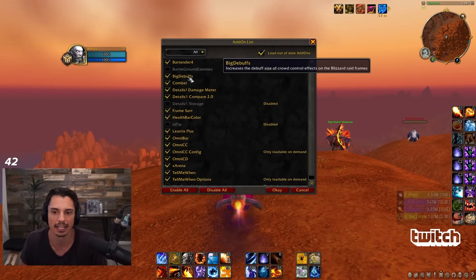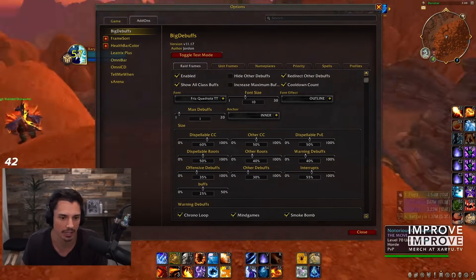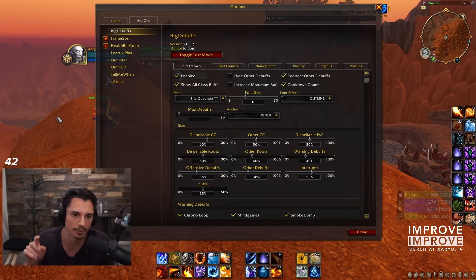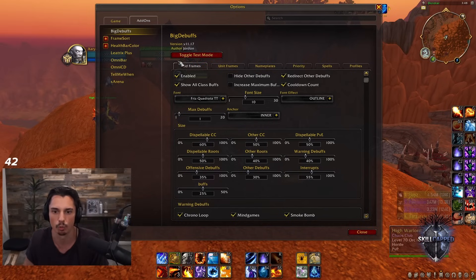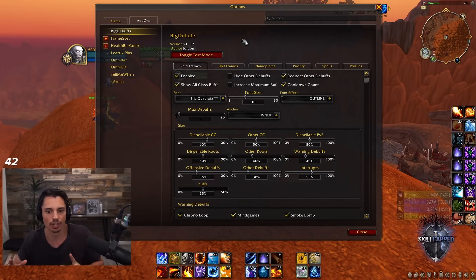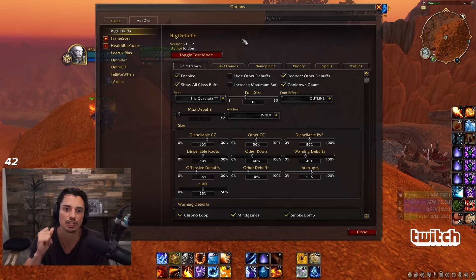Next: Big Debuffs. This is an addon I would highly recommend. With Big Debuffs you can see CCs on the nameplates - if I target someone you can see they're feared, for example. Pretty much every single high-rated player uses this addon. I would not play without it because it's going to increase your awareness tenfold. Every time someone pops an offensive or defensive cooldown or there's CC, you're going to be more aware.